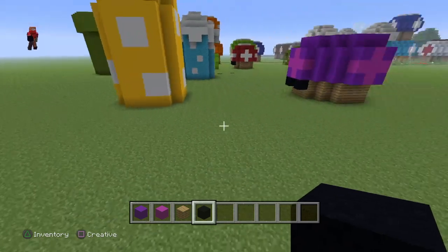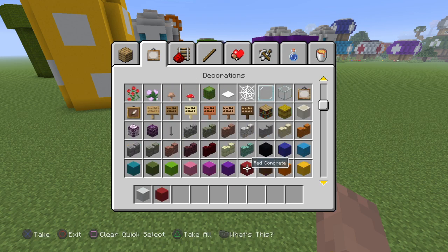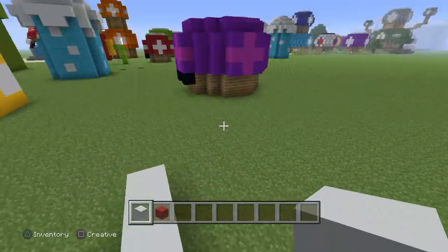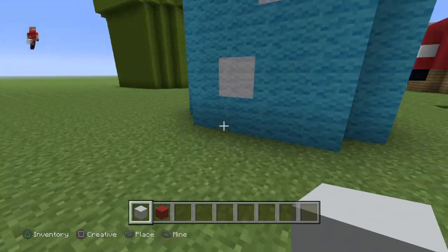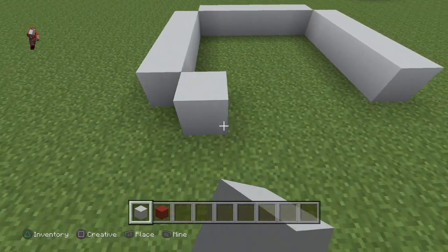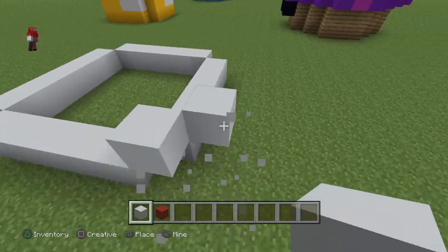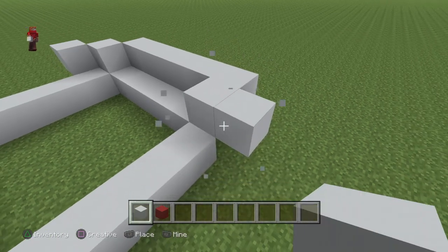Now I'm going to show you how to make a Yoshi's egg — how exciting. You can make this any color; I'll go red — one of my favorite colors. You're just going to need white concrete and red concrete, that's all you need. So you're going to want to go 1, 2, 3, 4, 5 — then push that out and come like this. I think this is how you're supposed to make it.